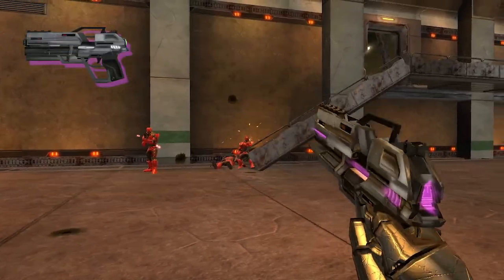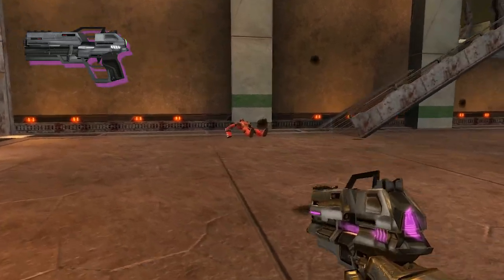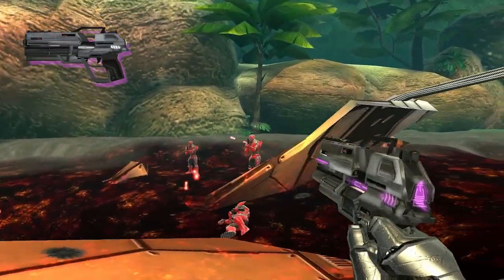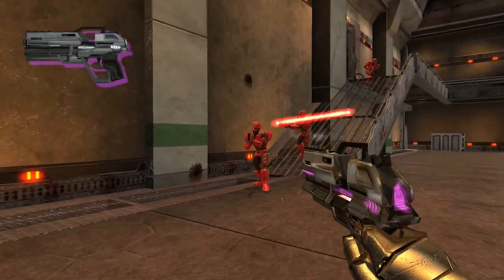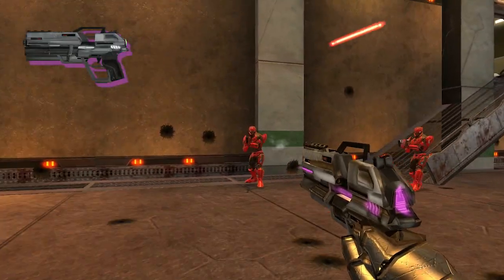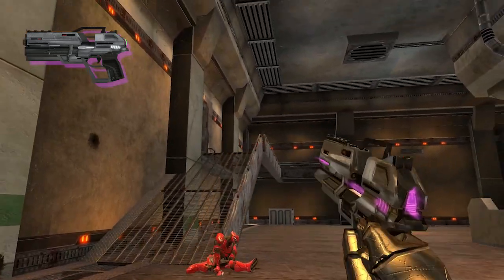Epic handguns buck the trend of these smaller weapons being weak by giving a magnum style punch. The downside? It has a slow rate of fire and it's pretty hard to handle and target. So you'll have to be a skilled player to really make the most of this extra kick. Even some experienced players may decide not to pick this weapon to make sure their plan B isn't ruined by some dodgy aiming.